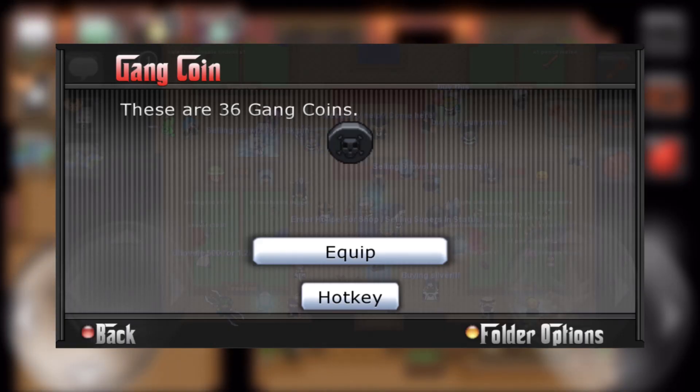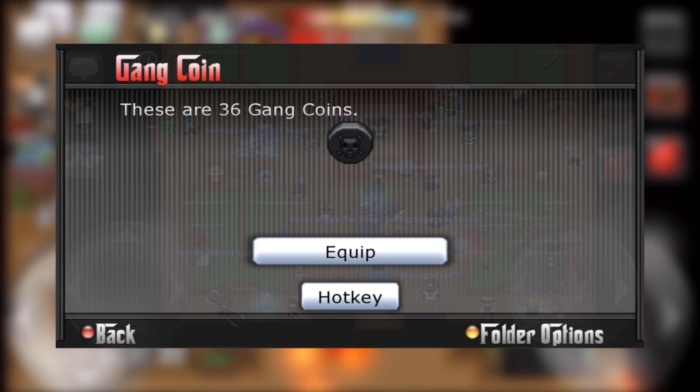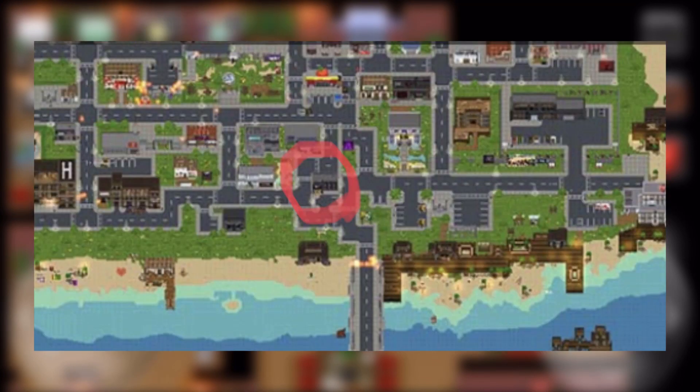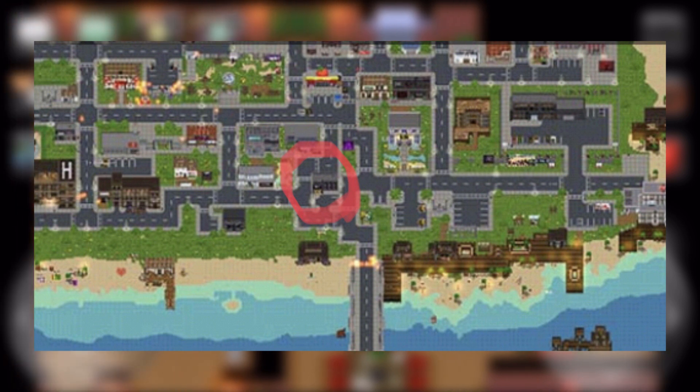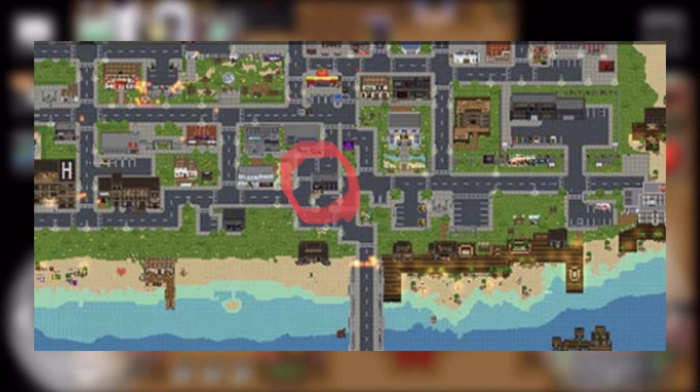First up, I want to go over what gang coins are and how you can attain them in the most efficient way. Gang coins are a new currency in Graal Era that can be obtained by doing various activities within bases. These coins can purchase hats, melees, and guns from the Gang Coin Shop that is located just north of the Crab Shell Shop. This shop resets every four months, bringing in new items to purchase as well as taking away the previous rotation's items, so you only have four months to get all the items that you want.